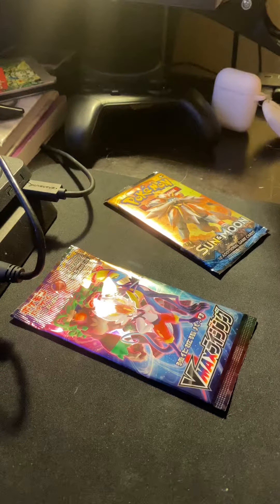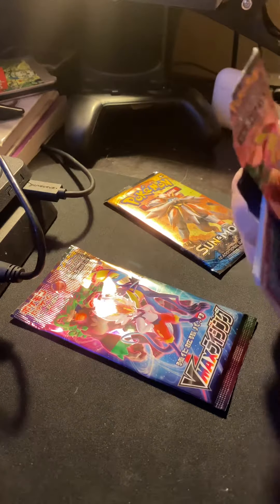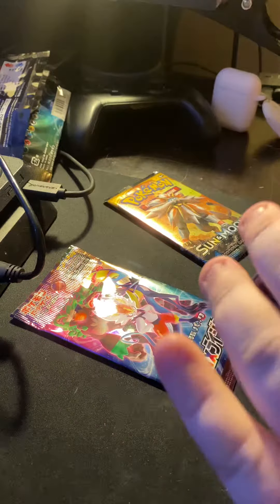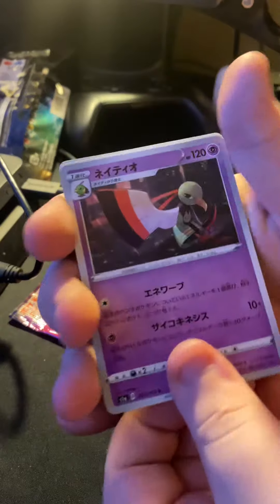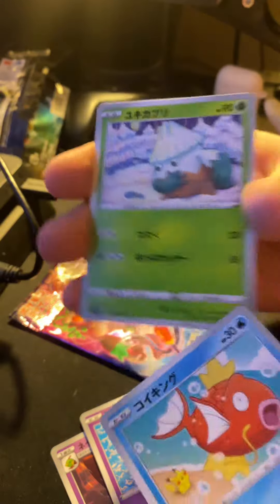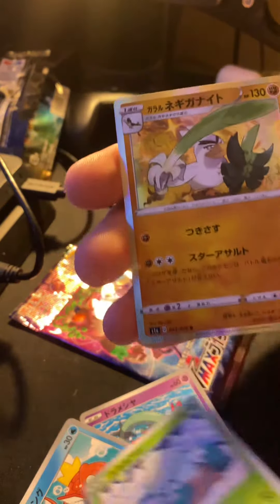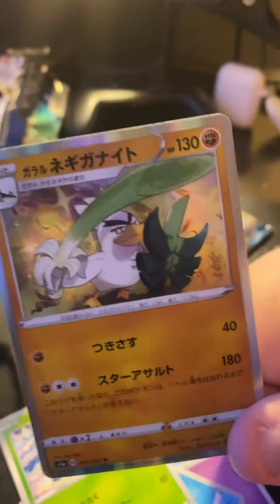I think maybe there's holos in these still. There's nothing grand in there. One to the front. Zatu, Dragon, Magikarp, Snover, oh and — ooh, that's nice, I like the art. Reverse holo Farfetch'd, yeah.